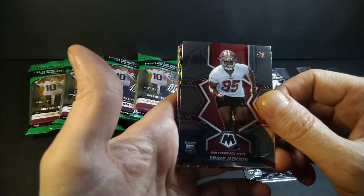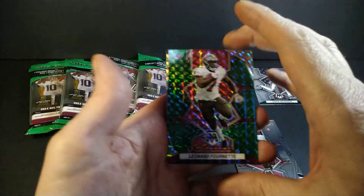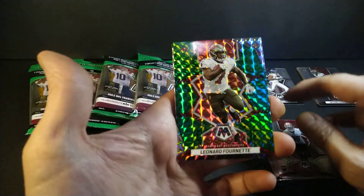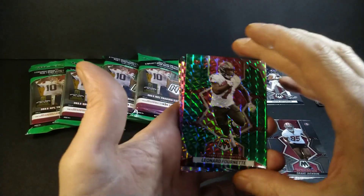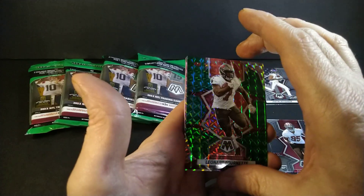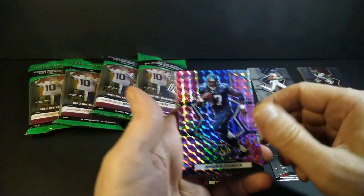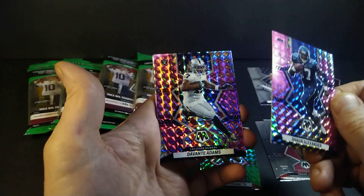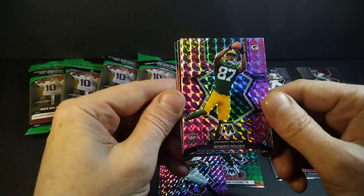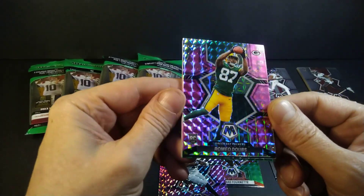Drake Jackson, 49ers - not the rookie I wanted, but he's in there somewhere. Got psyched out with a green foil card. I see those colors and I'm hoping a little too hard. The pink camo - oh yeah, it's just what you're supposed to get. Sean Alexander, Devontae Adams, and we got Romeo Dobbs - there's a nice rookie to hit. The Packers got a good one there.